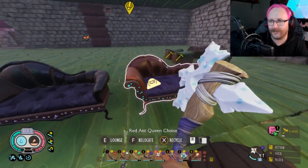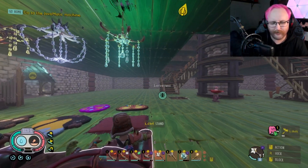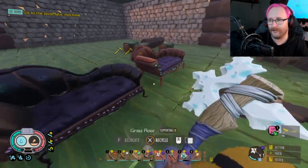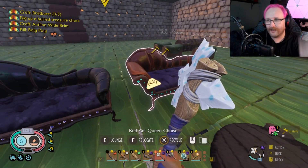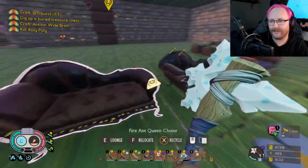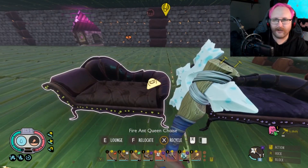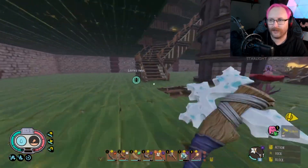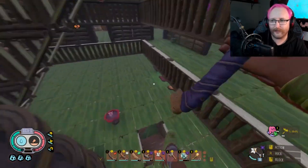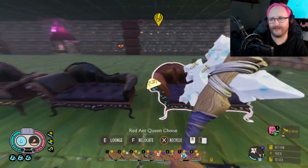We're starting with my least favorite: the ant queen chases. These look really cool and are going to spice up your cozy builds, but in my opinion they're just a little bit lackluster. I am a big fan of cozy builds, however they're not my favorite. To get these, I recommend checking out my ant queen video linked up here because you're going to need a lot of pheromones, especially if you're doing lots of builds or filling up hotel rooms.